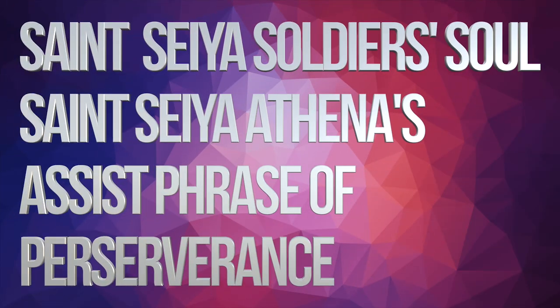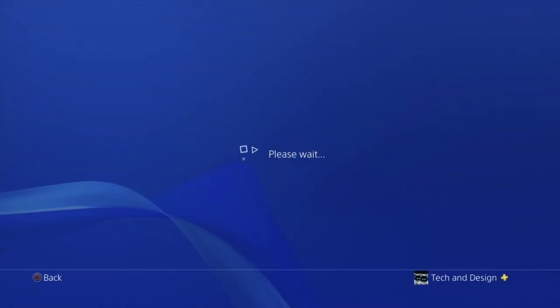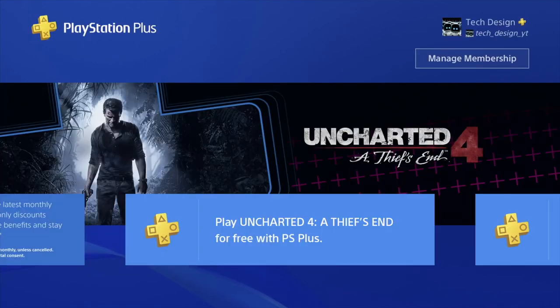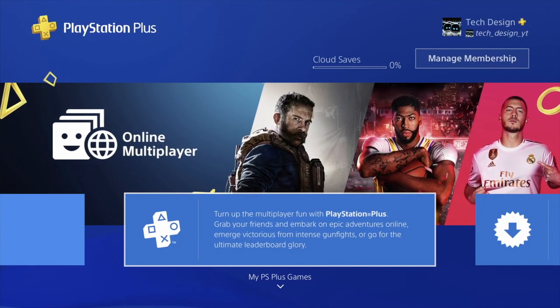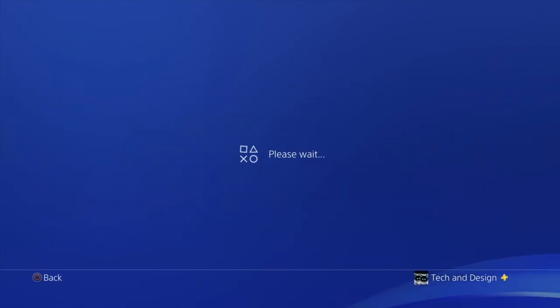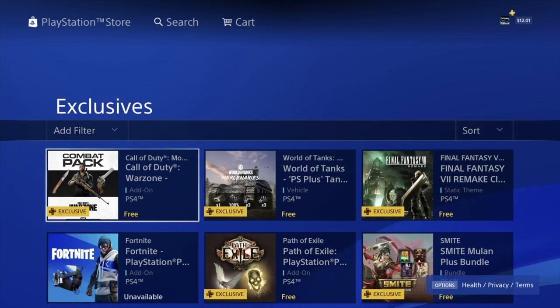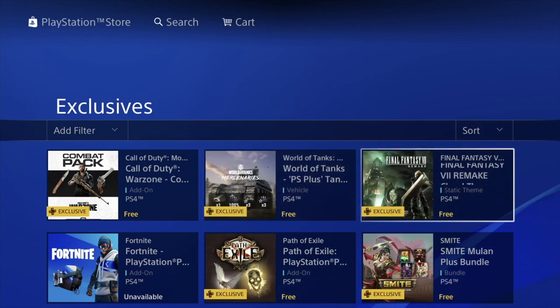Hey guys, in today's video we're gonna be downloading a lot of free stuff from your PlayStation Plus membership. Let's just go right into your PlayStation Plus, scroll to the right, and we're gonna see a lot of stuff. We should see PS Plus exclusive packs and more. We're just gonna let this load and see a lot of stuff we can download right now, and it's free as long as you guys are members.